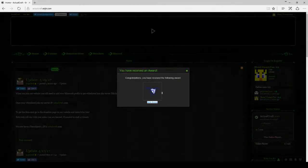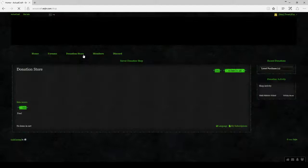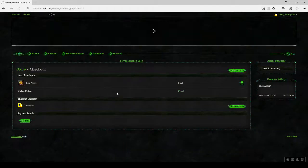I got beta access! In order to claim beta though, you actually need to go to the donation store, add it to your account — it should automatically put your Minecraft character right there — and simply get items.